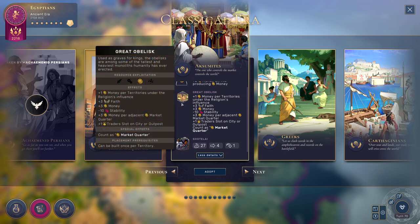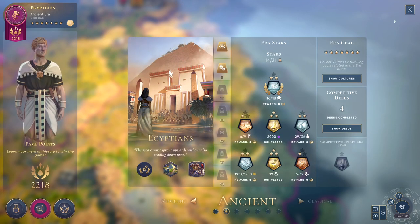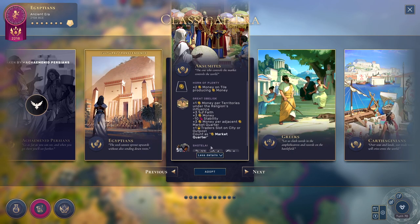Below that, we have the emblematic district. Every single civ has an emblematic district. For the Aksumites here, it is the Great Obelisk, and this is pretty much a replacement district for one of the other ones — this one counts as a market quarter and will replace the market quarter while we are in this era. The emblematic district can only be built in the era in which you are having this culture. So right now, as the Egyptians, we have the Egyptian pyramid, and if we transcend in the next era to someone else, we will no longer be able to build any Egyptian pyramids. So make sure that while you are still in your culture, you get these districts down.